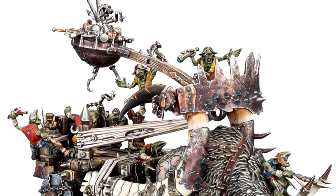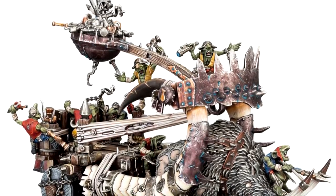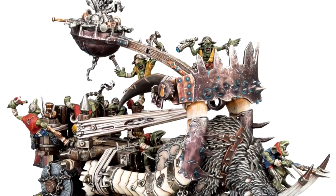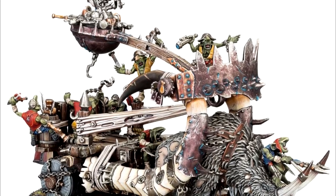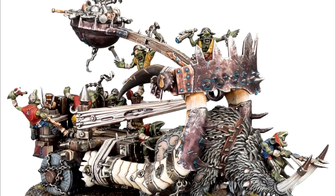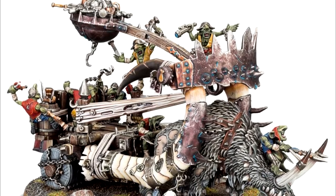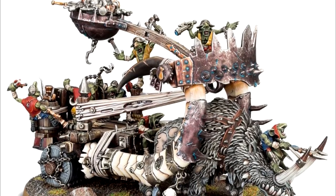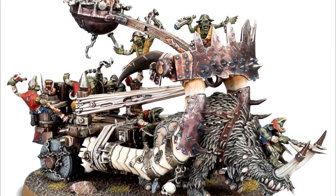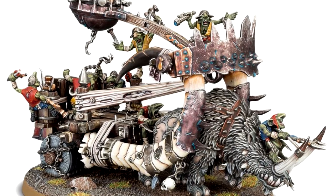A Rhinox, even a young one, is a massive creature that hardly strains to pull the constructions of the knobblers, including great sledges topped with loading platforms, winches, and even vast support beams braced onto the beast itself. Unlike most other war machines, the Scrap Launcher moves at a steady clip and is just as deadly smashing into enemy units as it is at shooting, the Rhinox being too willing to put down its head and charge to let any melee combat go to waste.